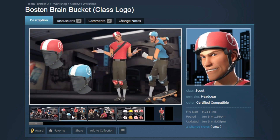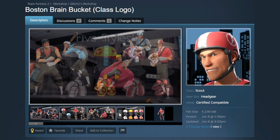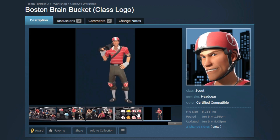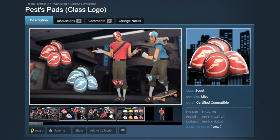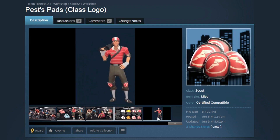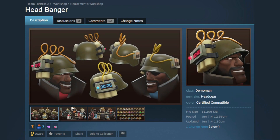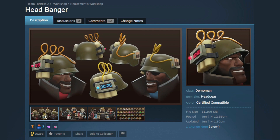Next up, the Boston Brain Bucket — that's the skater Scout set. Another really nice item themed for summer, but you can still use this in a ton of loadouts. It's got a bunch of styles as well. And then of course we have the knee pads that go along with it — five styles, very very fancy stuff.